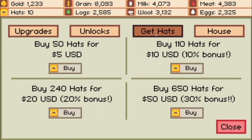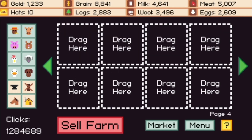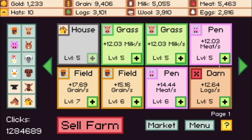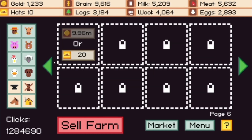Our third tab is get hats — this is your microtransactions essentially. You can get 50 hats, 110 hats, 240 hats, or 650 hats. I bought this twice because I was getting a little addicted to this game — I got 240 hats to unlock the plots of land. I have all these slots open that I can put anything I want in. I can either spend 9.96 million in-game or just buy hats, because you can trade in your hats to build plots of land. Every time I fill up a page, a new one's added, so I really have no idea how long it goes.